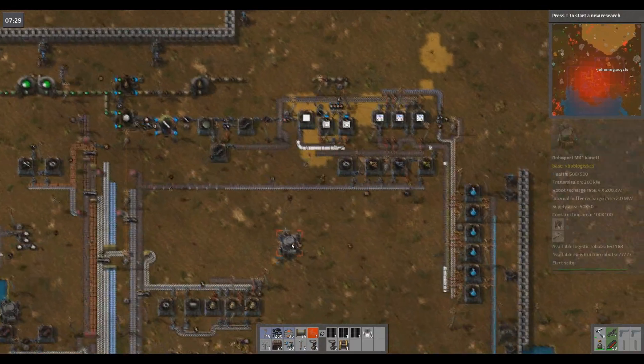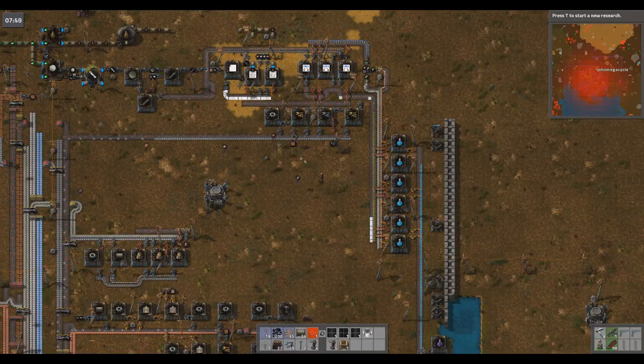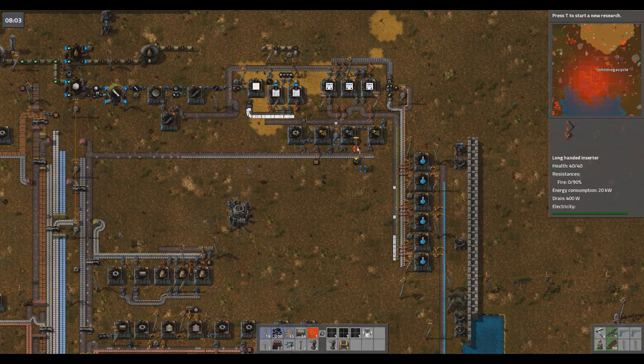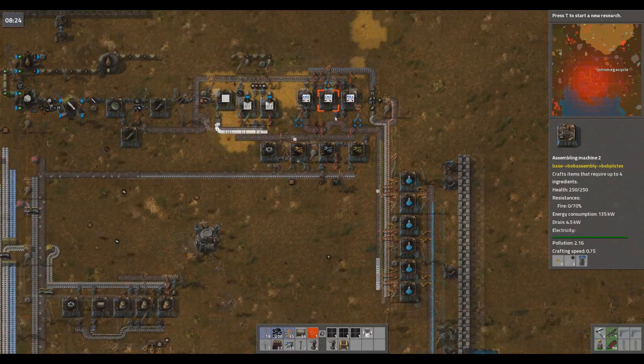I'm going to extend our logistics network, and I want to gut and redo this blue nonsense completely. This part of the line is fine — I don't think I want to touch this for the inserter piece — but this board stuff takes forever. These things take like 10 or 12...